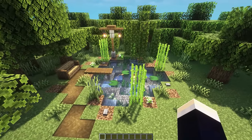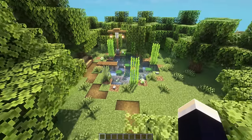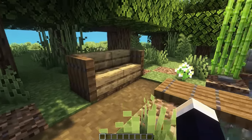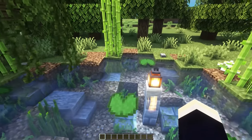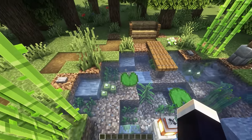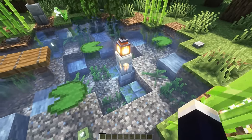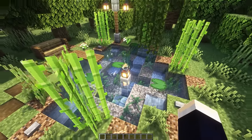And now on to the second pond design. This one's a little bit bigger and a little bit less detailed. We have a little forest surrounding it, which looks really nice. There's a pathway that leads up to a bench and also a little fishing platform. On the inside of the pond, we've added the same little stones design plus some sea pickles, and instead of a little island, we've added some stone brick walls with a lantern on top, which gives a really nice look to the pond.